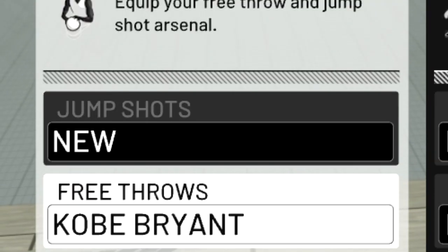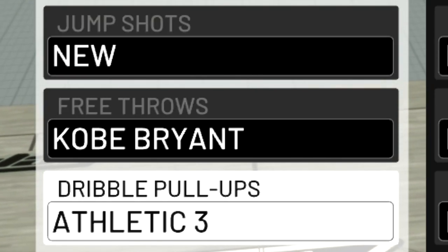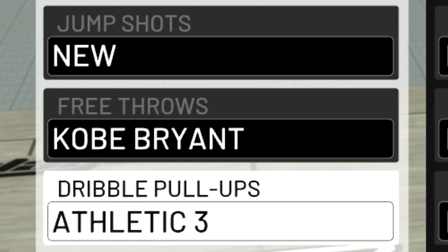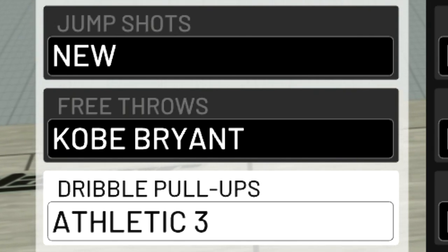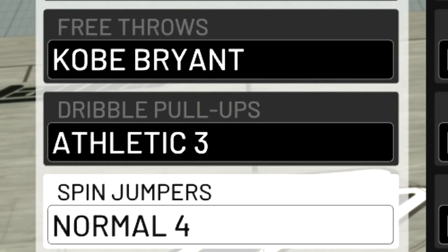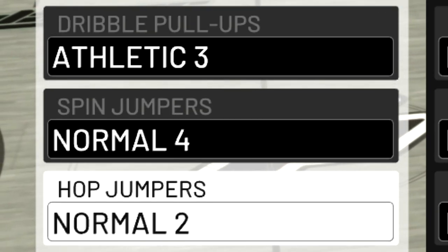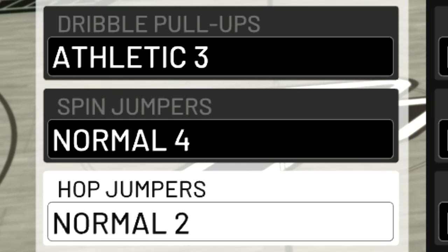For my free throw I use Kobe Bryant — it's a perfect free throw for me because it's not too fast and not too slow, and I've perfected it since NBA 2K16. For my dribble pull-up I used to have normal 4 but recently changed it to athletic 3. I'm still deciding which is better so I suggest trying both. For my spin jumper I changed from Steph Curry to normal 4 — normal 4 is better for sure. For my hop jumper I changed from James Harden to normal 2, which is quicker and not flashy but very effective.